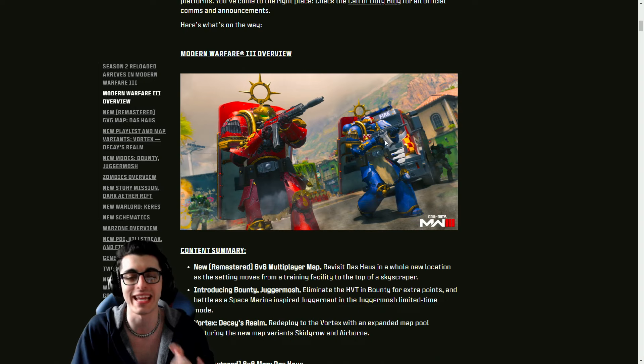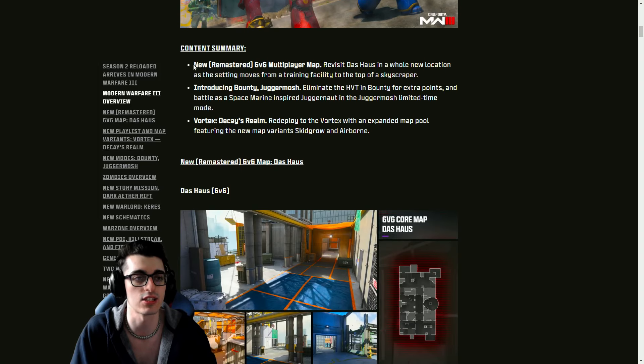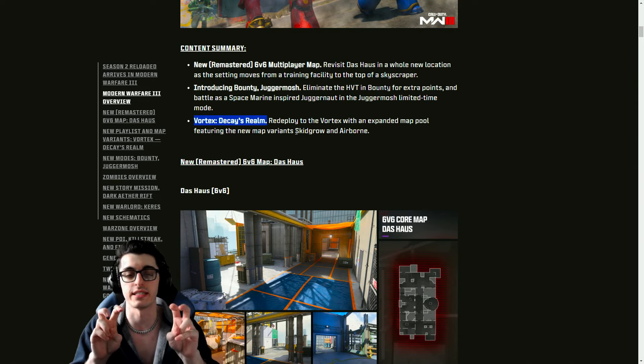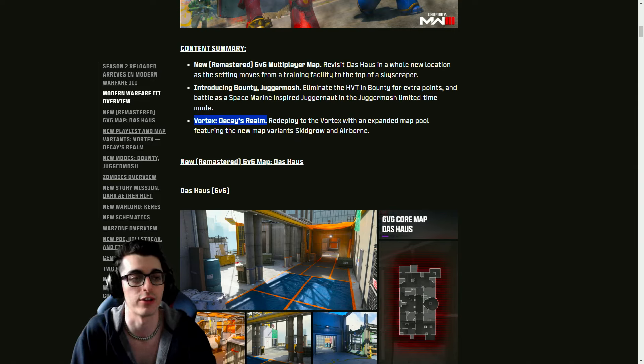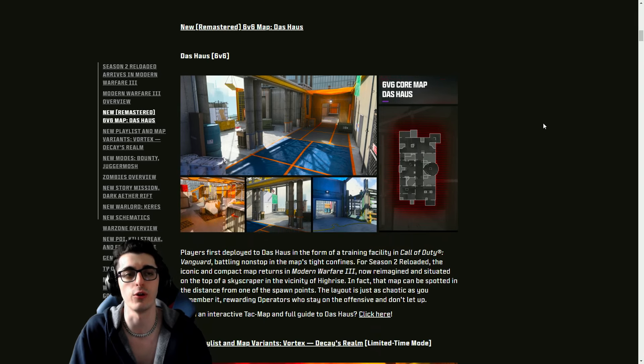Confirming that we're getting a Warhammer 40K collab inside our mid-season two updates. The content summary includes the Vortex Decay's Realm event dropping relatively soon, with new map variants or remixes for Skid Row and Terminal. We're also getting Bounty, and for Multiplayer our new 6v6 map is a Dos House reimagining.